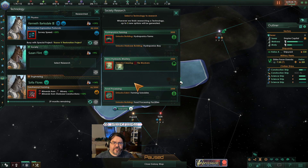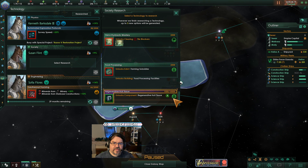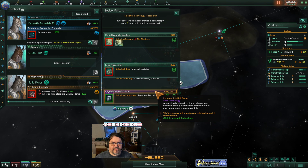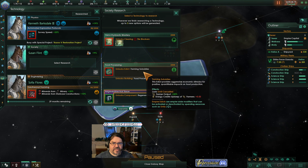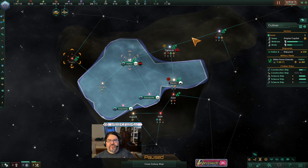We're a little low on food, it looks like. We could have regenerative hull really early — take a bit of an investment. Let's get the farming subsidies underway though.